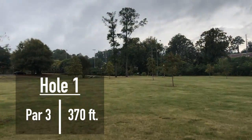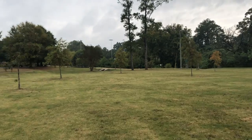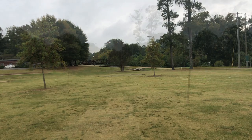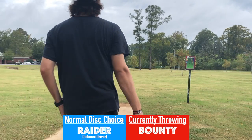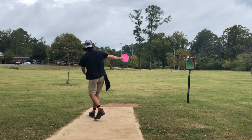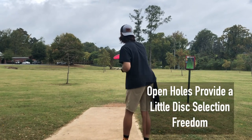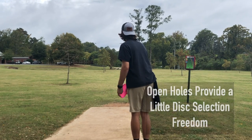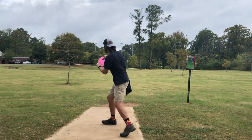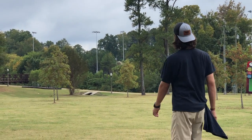Hole one is a textbook shot to open things up. Nothing really to worry about on the fairway — throw a simple hyzer for left-handed backhand players, avoiding the sidewalk on the right and the parking lot on the left. Coming in at 370 feet, I don't feel like I can get all the distance with just a mid-range, but because it's an open fairway I'm going to throw a Bounty, which is more under-stable. When you have the chance to open up and the wind is favorable, throw something under-stable, flip it up, and it can get you a little more distance.